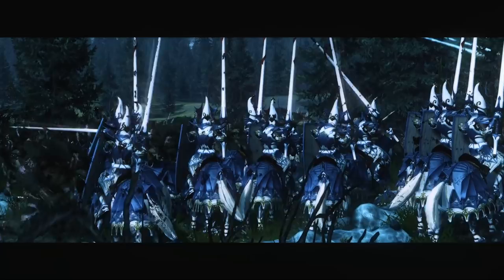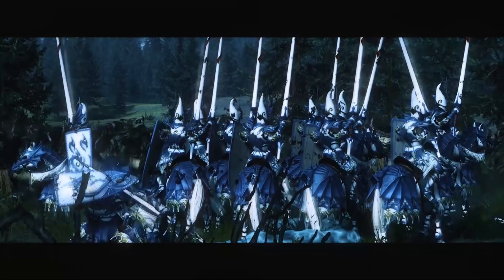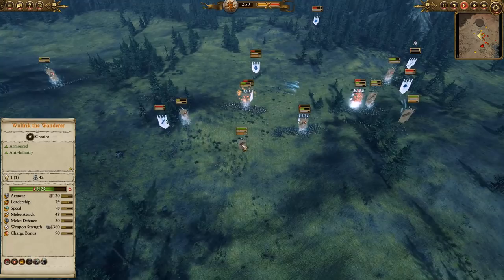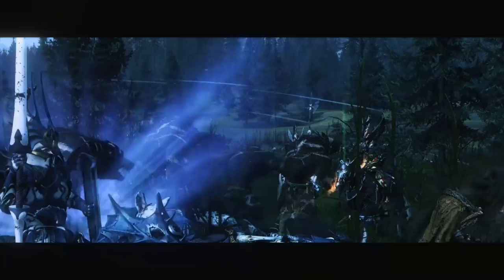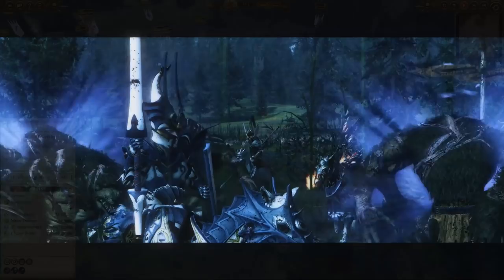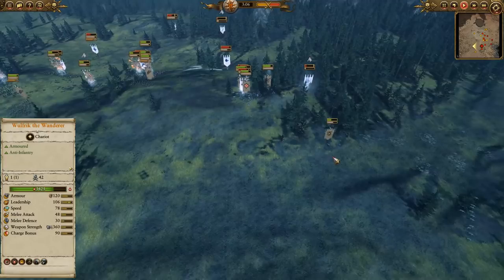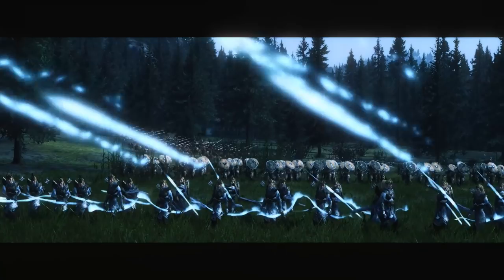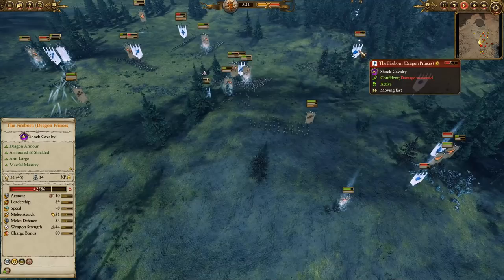Wulfric and the Shaman Sorcerer are moving in to try to help break the Dragon Princes, so the Skin Wolves can deal with the Lords and Heroes. Tyrion and the Noble are doing pretty well against these Skin Wolves. Wulfric is getting out of there, and the Javelins are pulling in to try and help. The Javelins really want to get rid of the Fireborn — these Fireborn are going to shred the Skin Wolves too quickly if they get the charge. There's an Earthblood, but also a Spirit Leech on top of the Dragon Princes. They've already broken and are taking damage from all sources — that's very bad for them.